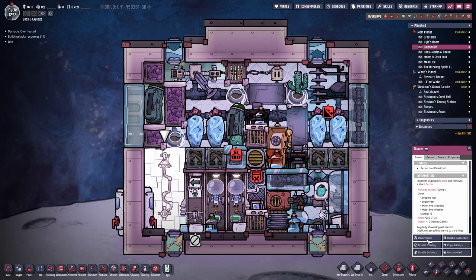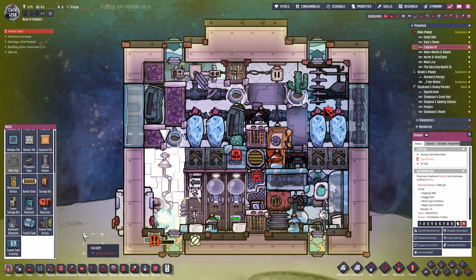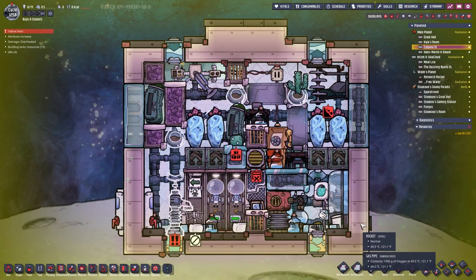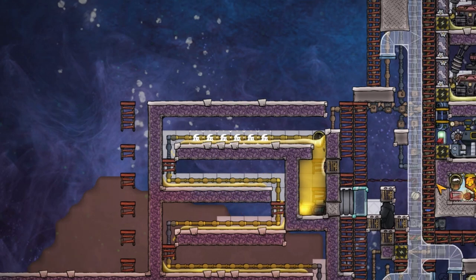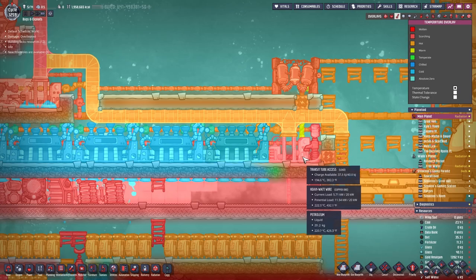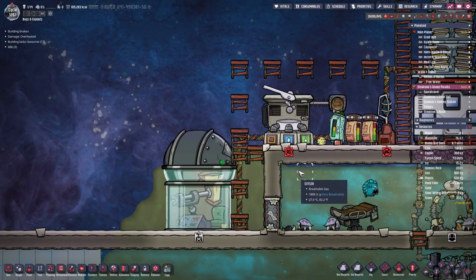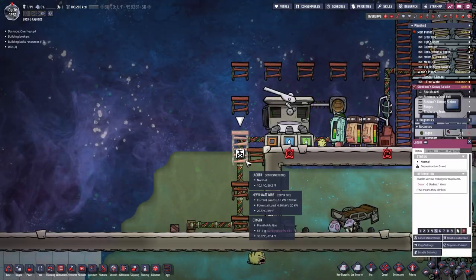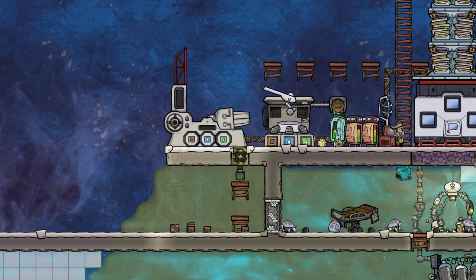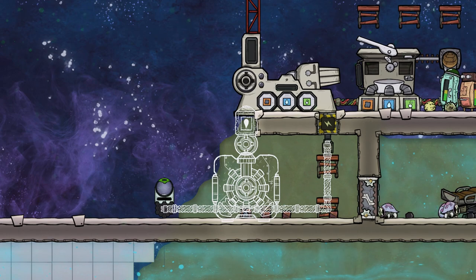Enough polluted water went through our sieve, filling up the rocket with clean water. I almost forgot — I'll need a little bit of petroleum on the new planetoid. So I'm going to deconstruct the shower, place down a bottle emptier, drop it on the floor, mop it up and carry it with me. I'll use the very hot petroleum from here, mop it up but drop it first so it has time to cool down with the cooling loop of the steam turbines. Meanwhile on Steku's planetoid, the enclosed telescope was no longer needed because we researched every important tile around the planet.